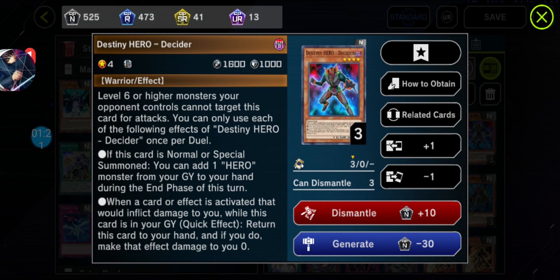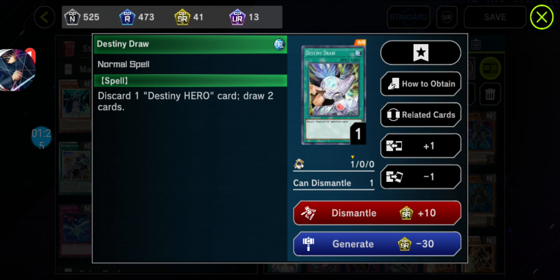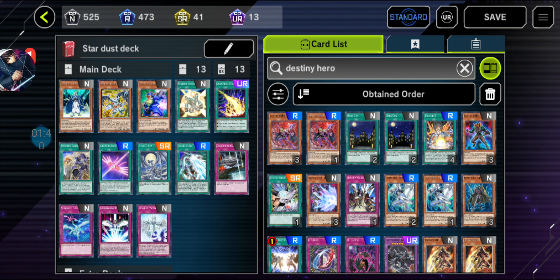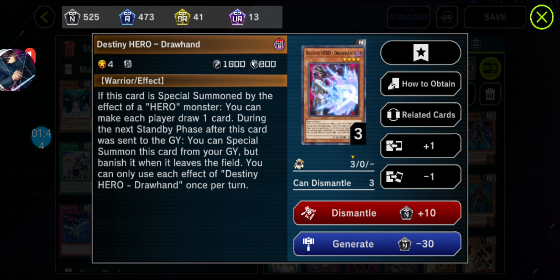Destiny Hero Decider has 2 effects; it can be a level 6. And we got one of the important cards shown in the anime in Yu-Gi-Oh! GX — it was shown in GX in the Destiny Hero cards. Moving along, we got a Destiny Hero: if you have a Destiny Hero, discard it, you can draw 2 cards from your deck. We got Destiny Hero Draw.